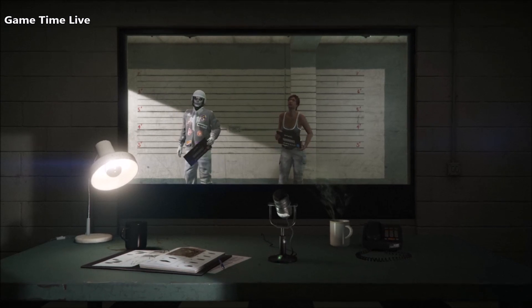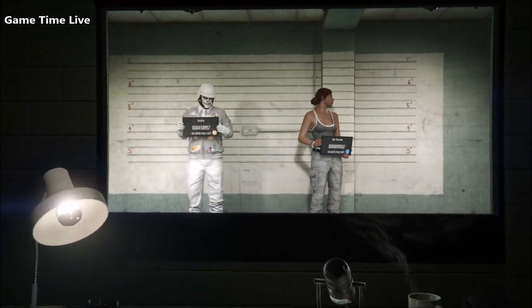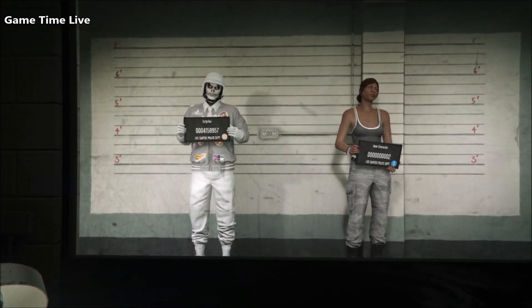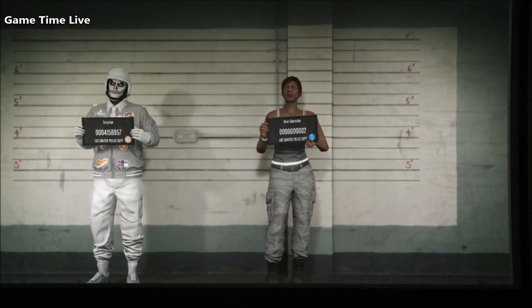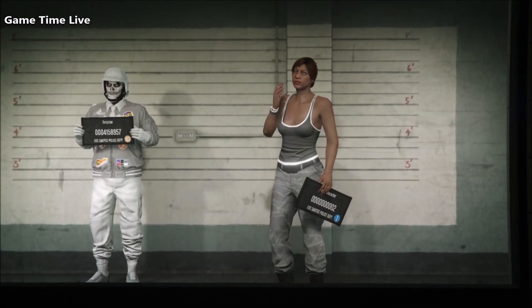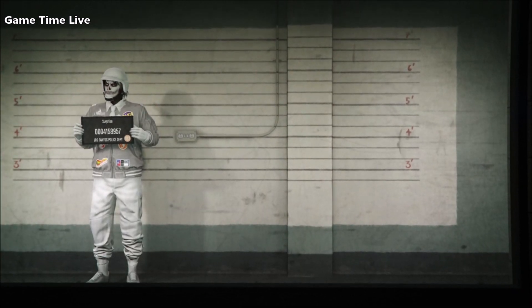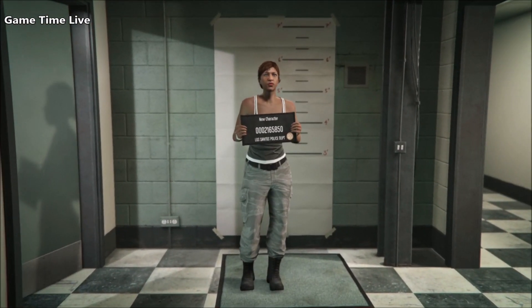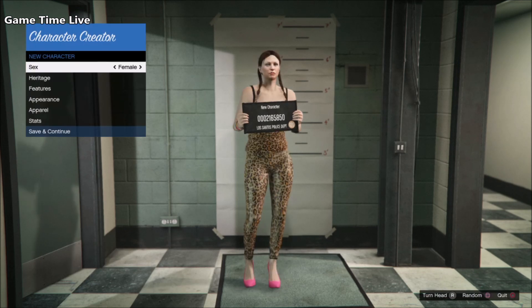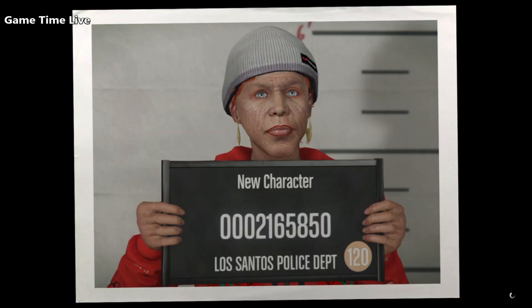First of all, you want to apply the outfit on your male character that you would like to keep, because this glitch wipes all of your current outfits on the male and you have to delete your second character in order to do this. Once you have that, hit swap character and create a brand new second female character. Give her any appearance, hit save and continue, and take her into an online session.